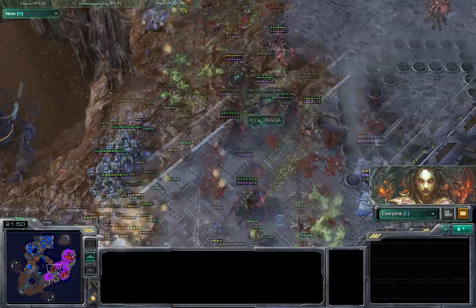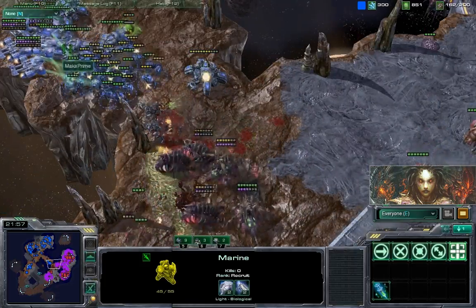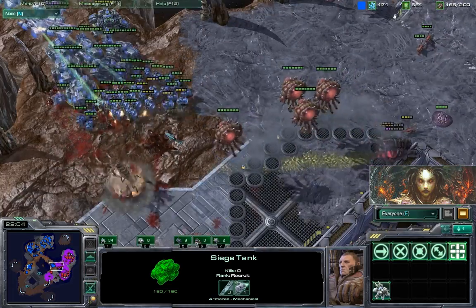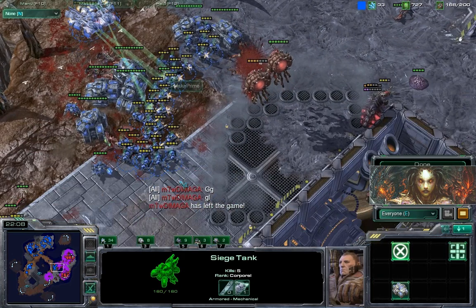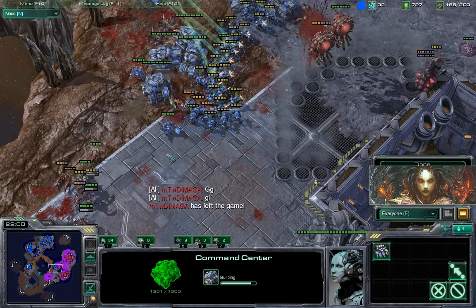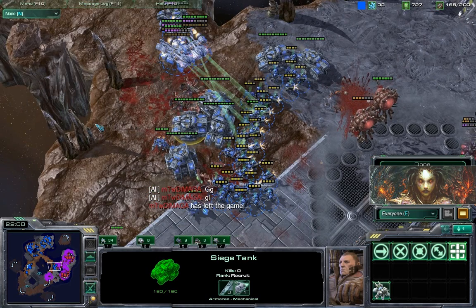Big explosions from banelings melting against all of Maka Prime's forces, but there are so many coming through those destructible rocks — I don't think the Maga will be able to hold against this huge army from Maka. The Maga GGs out of the match. Big army Maka had waiting behind those rocks — impressive. He was already getting ready to pick up his fourth base, but the Maga lost — down one in the series. Maka is a fine Terran player taking the win here. Hope you guys enjoyed it, see you all later!